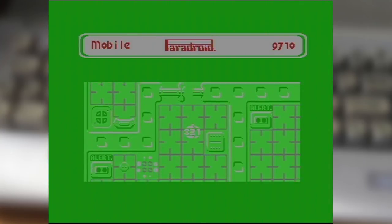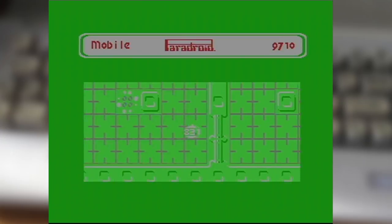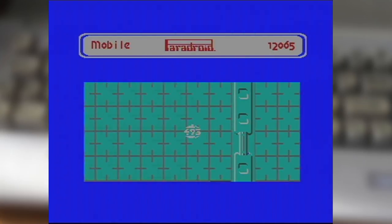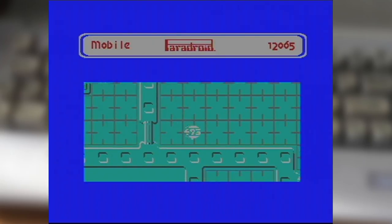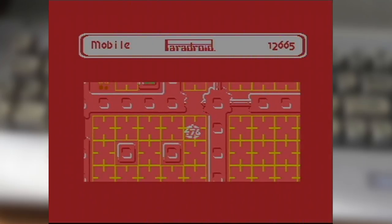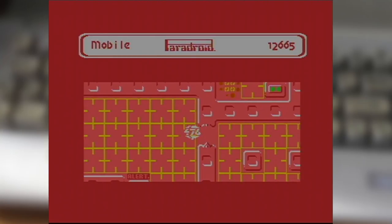Despite what many think, there never really is the perfect game, and Paradroid is certainly among them with a couple of niggles that really focus around what happens when you've cleared out some of the decks. Tracking down the last rogue droid on a deck can be troublesome sometimes, when you factor in patrol paths, deck sizes, and other things — it can be quite a chore to hunt them down. The lack of an indicator or pointer to that last droid's location can be a bit of a bummer, especially when you're in a position where you really need to replace your host droid.